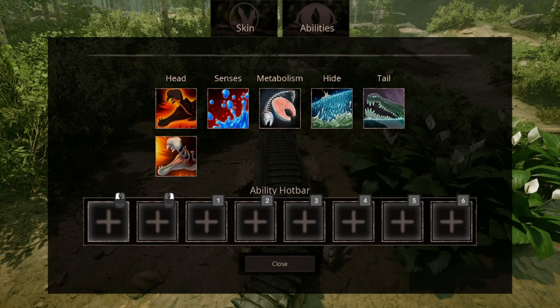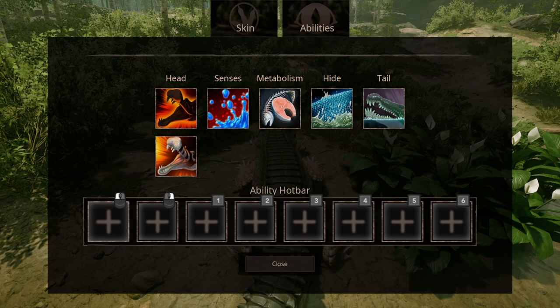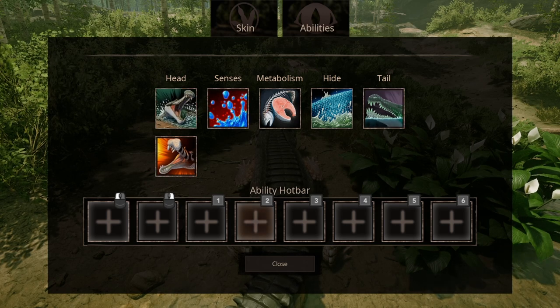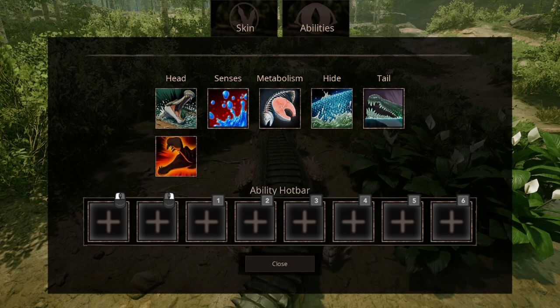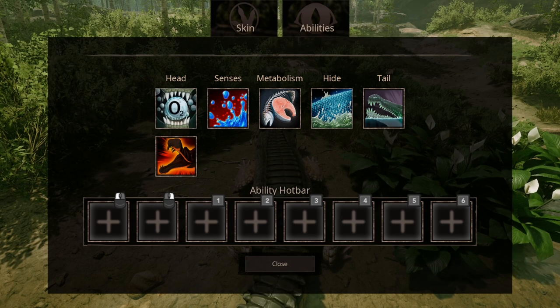Your arsenal, especially the head abilities, depends on what you're fighting. Certain abilities are better suited towards specific creatures. It also changes depending on how you're planning to fight. Because the arsenal needs to adapt to the situation, I will leave the final choice to you.